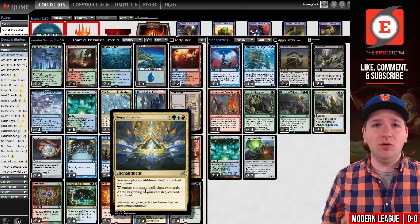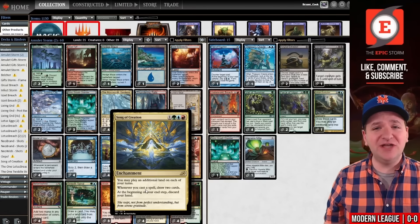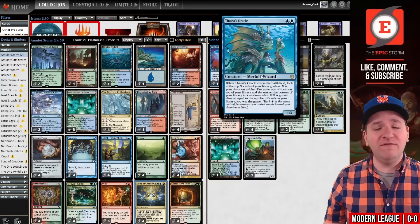We played it in the Epic Storm. It gives you more land drops and allows you to draw your entire library so you can win more efficiently with Thassa's Oracle. It's just brilliant.